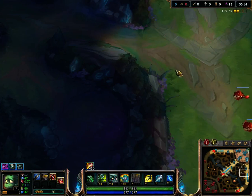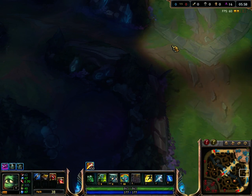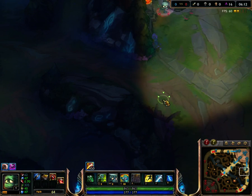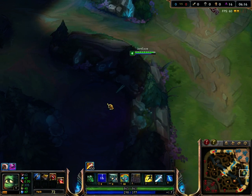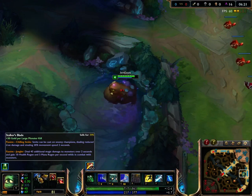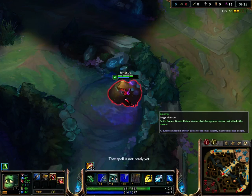I'm not really going to pay much attention to turrets. One thing I've mentioned before is that you should try and take the Scuttle Crab camps in the river as much as you can. I'll be doing that here shortly. The best time to get them, honestly, is once you've got your first upgrade on your smite.